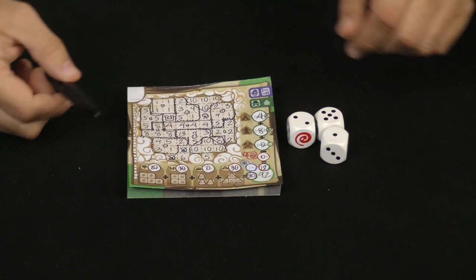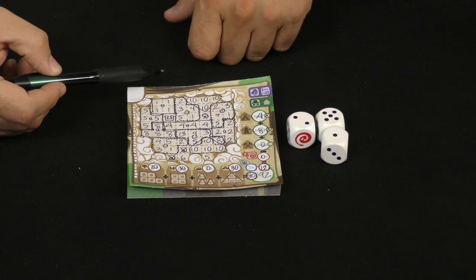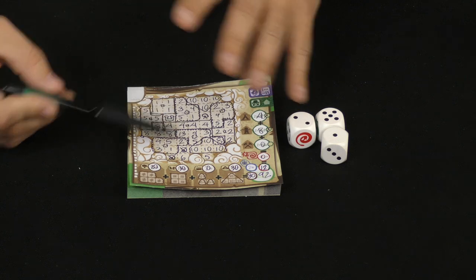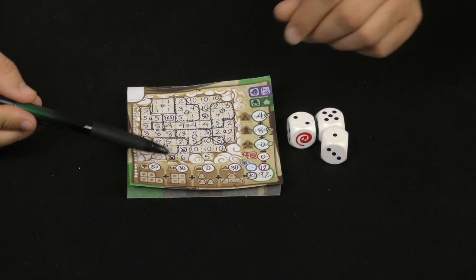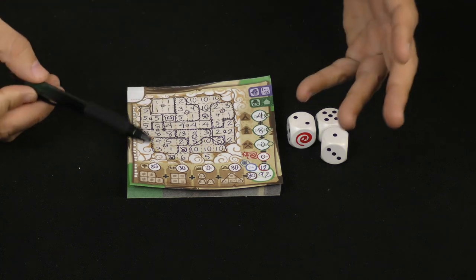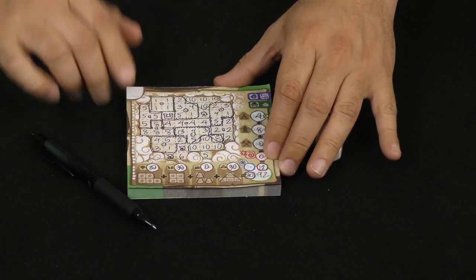When you play solitaire and the snake comes up, you have to write that snake adjacent to the last thing you wrote on your board, anywhere adjacent to that spot. And that's all there is to it — now you should have a pretty good idea of how the game operates.